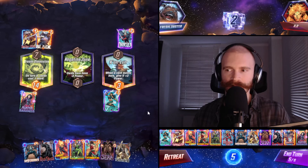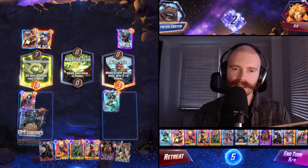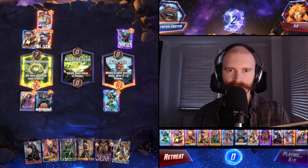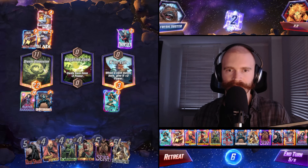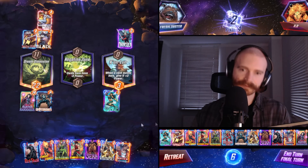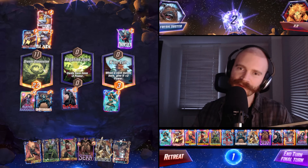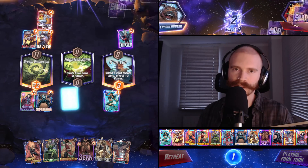Do we just contest the Dracula lane? My only real play here is Crossbones. Let's double down on left and then Red Skull middle. They can mega bamboozle us by going Apocalypse left and double swarm right. It's very risky for them but they could technically do it.